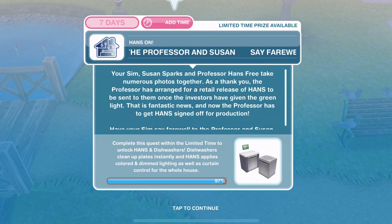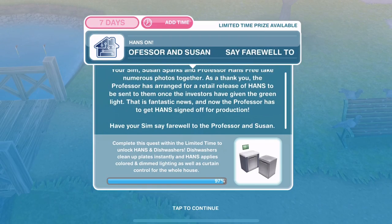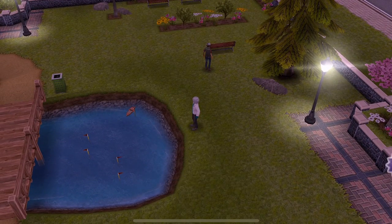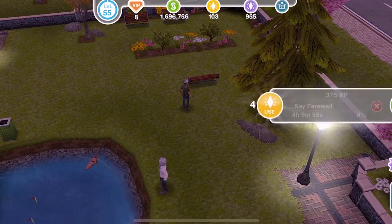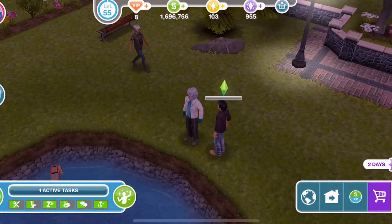Now we need to say farewell to the professor and Susan. Your sim, Susan Sparks, and Professor Hands Free take numerous photos together. As a thank you, the professor has arranged for a retail release of hands to be sent to them once the investors have given the green light. Have your sim say farewell to the professor and Susan — that's 4 hours and 10 minutes. Say goodbye, it's been nice.